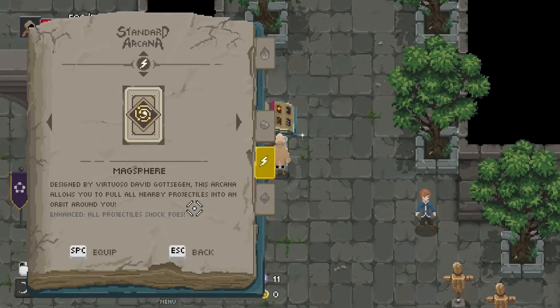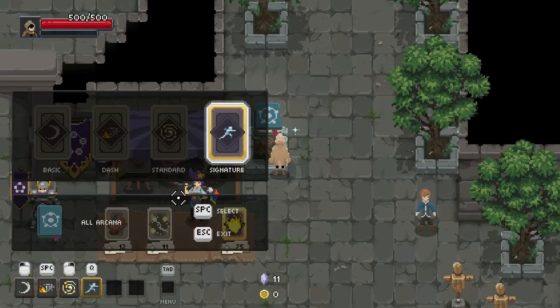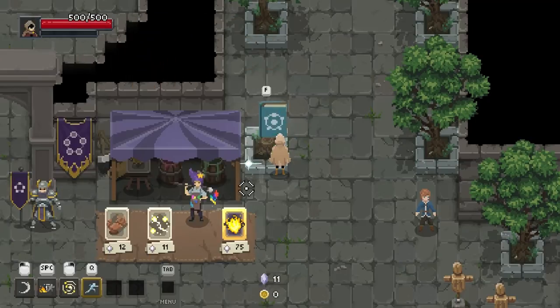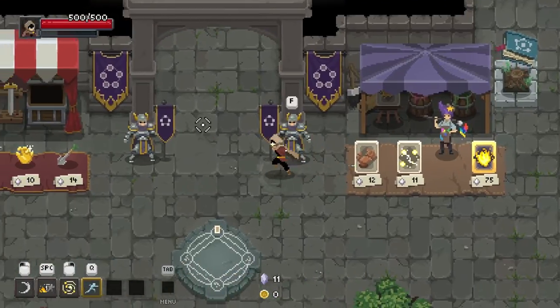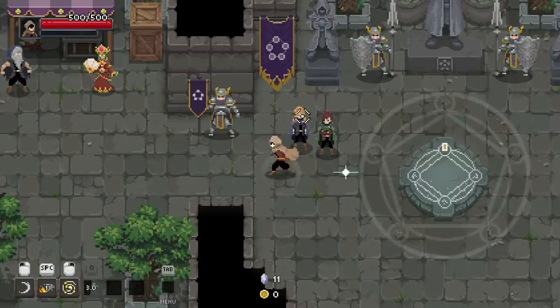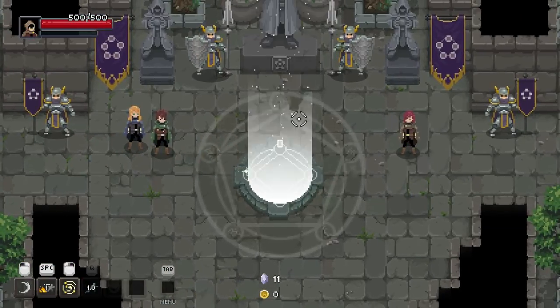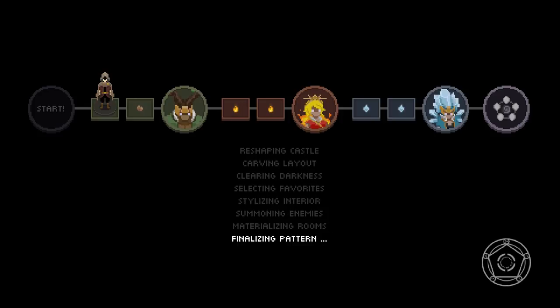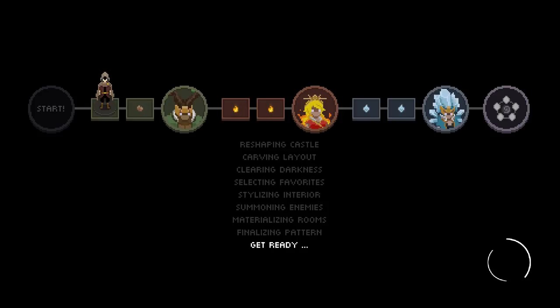We're gonna go with the fire dash, cause of course we are. And then, we'll go with this sphere thing, and we'll try out this as our signature ability. Okay, in we go. Let's make it past — if we can just go slightly further every single time, over on the earth floor first now.